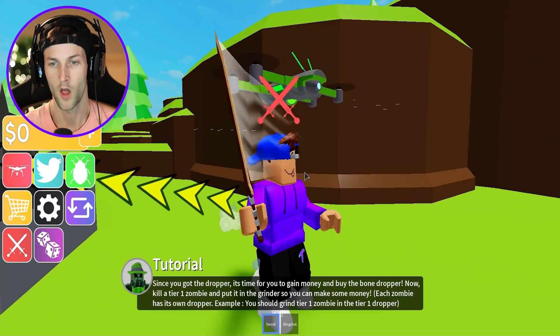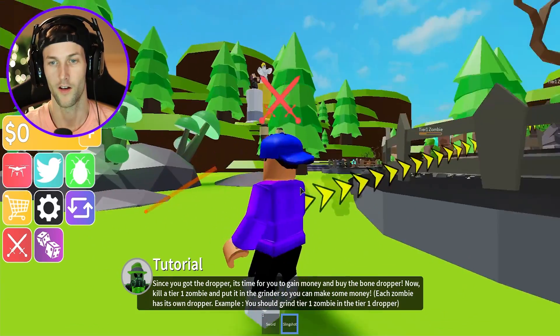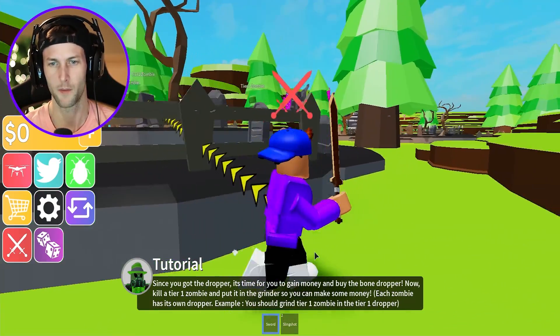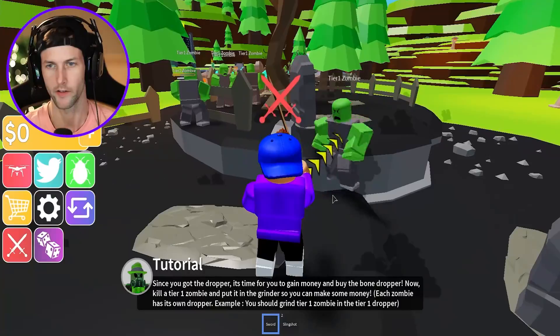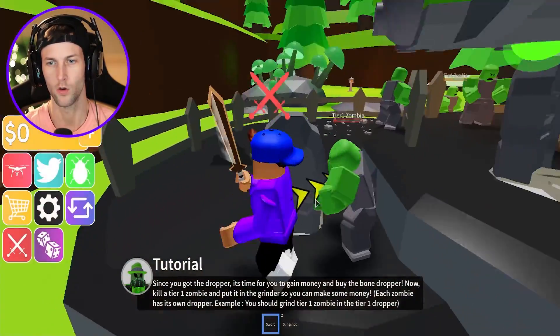So we have our sword — very cool. We also have a slingshot. I don't know if I'm going to be using the slingshot, I don't know how powerful it's going to be, but we got our sword. Tier one zombie — oh no, he's trying to actually get us. They actually fight you!